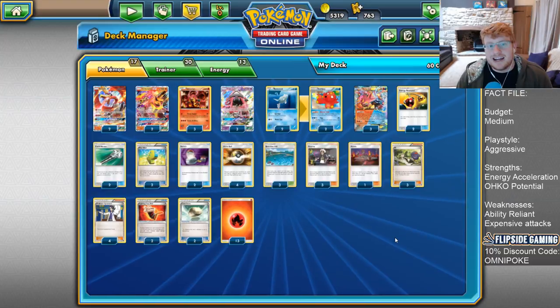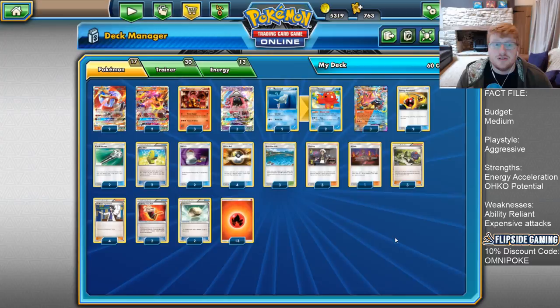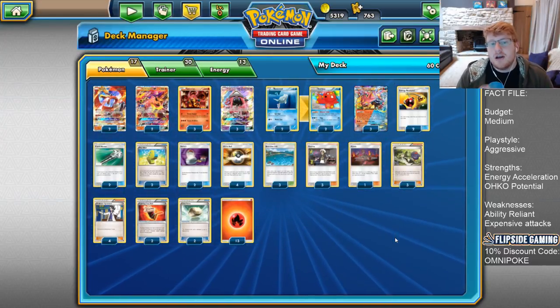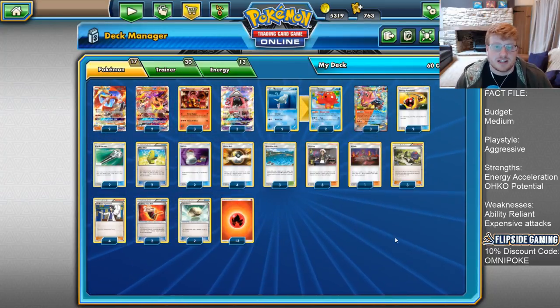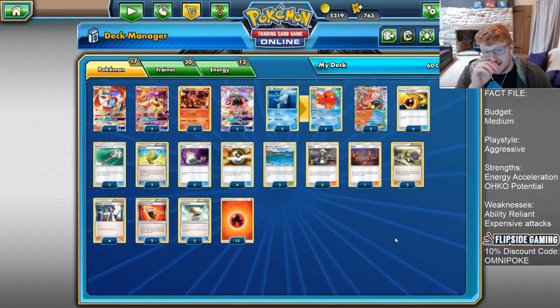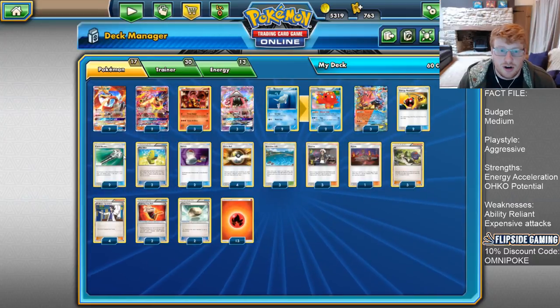So Vulcanion — this is like a very old-school traditional build. It has a few tech new GX attackers, but it is traditionally still Power Heater early, set up your big dudes, get swinging for the easy prizes. It's a big one-hit knockout deck, and we have Octillery to top up our hand size and end-proof ourselves in the late game.